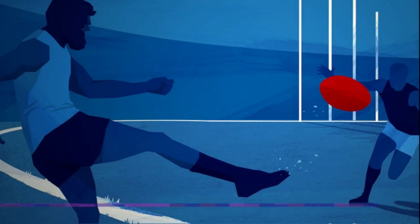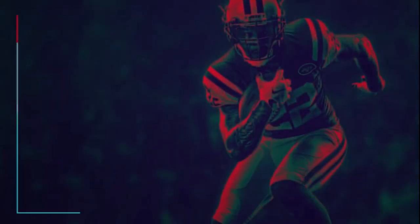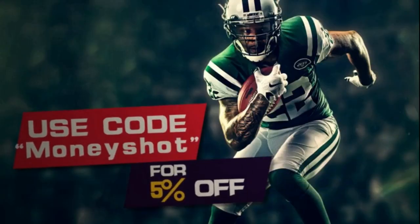Need fast, cheap, reliable MUT coins? Go to mmoxp.com for the cheapest coins on the market and use discount code 'Money Shot' for an additional five percent off your next order. Link in the description below.